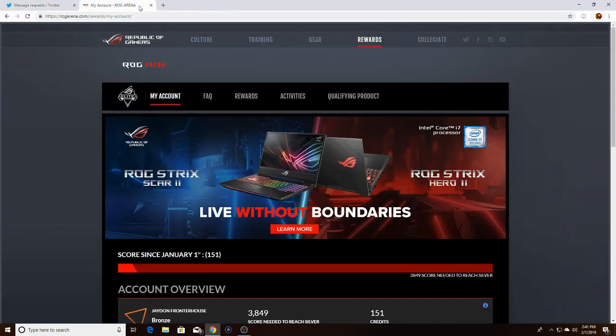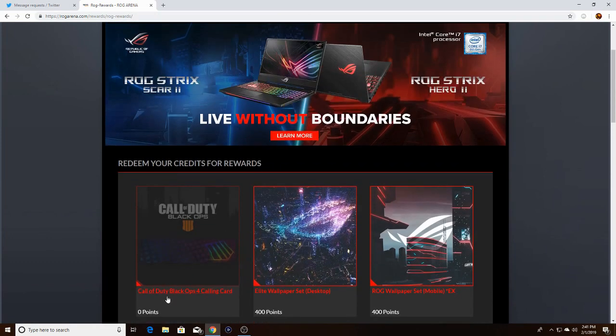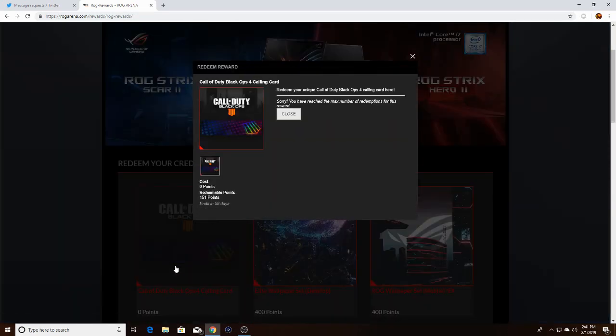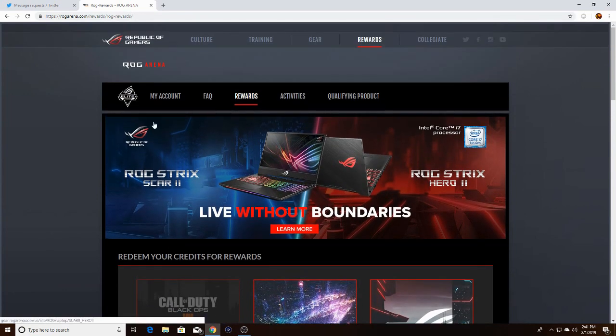I've already created an account, but first you have to create an account, then go into your email to verify it, and then go to Rewards. You should be able to redeem your credits — you get a certain number of credits — and you're going to click on the Call of Duty Black Ops 4 calling card. It ends in 58 days supposedly, so basically two months to get this calling card.